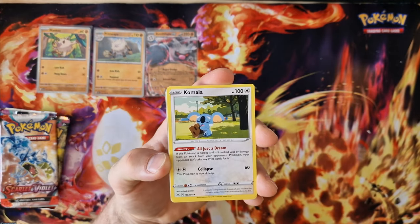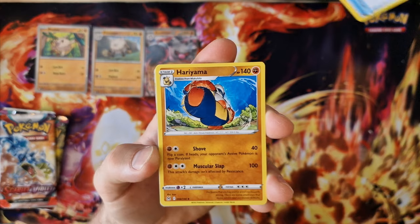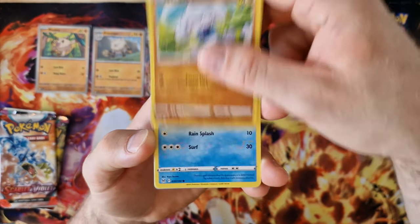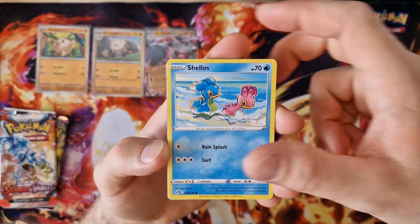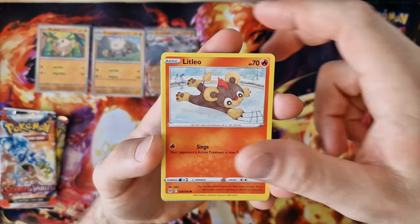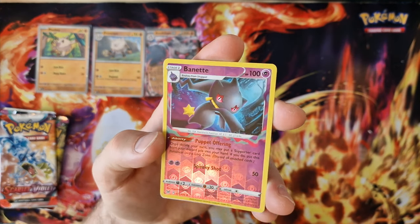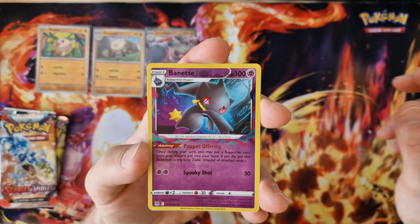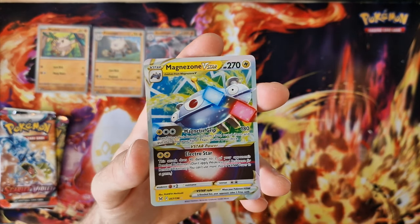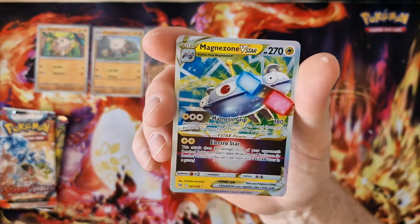Snorlax, Komala, Toolbox, Vyramine, Meditite, Shallows, Snorlax. Castly, Banette, last card — Magnezone V-Star. Nice.